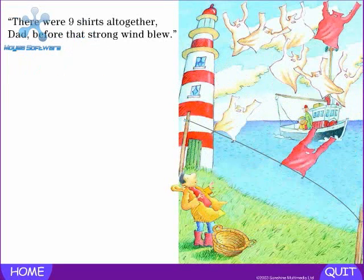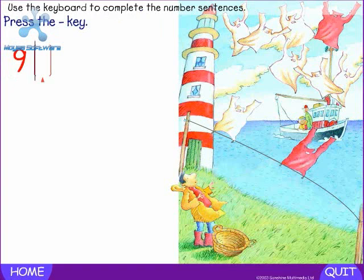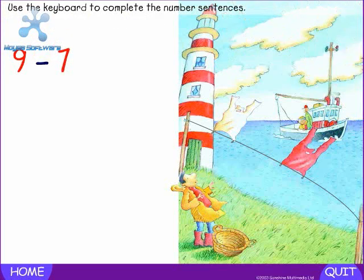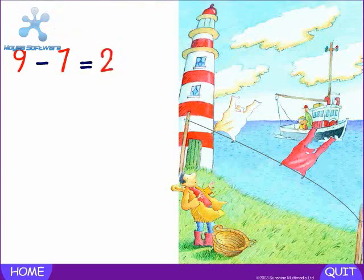There were nine shirts altogether, Dad, before that strong wind blew. How many shirts altogether? Nine. Press the minus key. Minus — how many shirts are blowing away? Seven. Press the equals key. Equals — how many shirts are left? Two. Nine minus seven equals two.